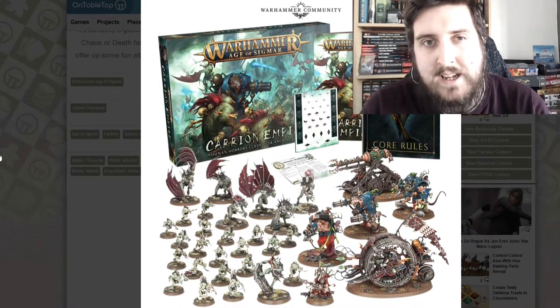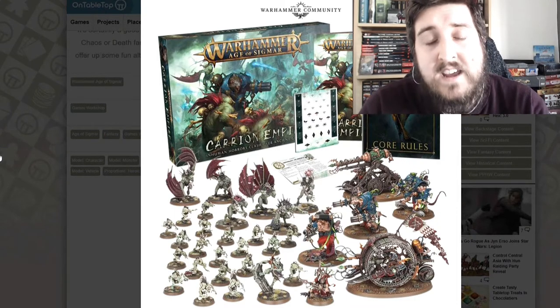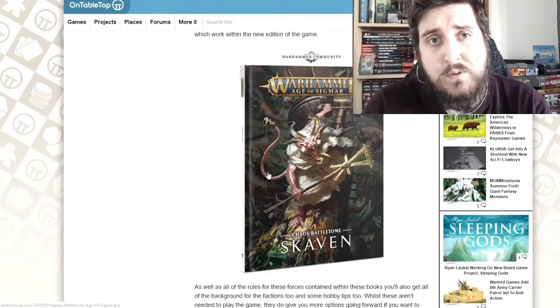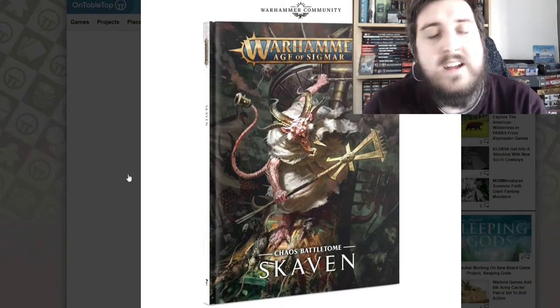It also comes with rules and a booklet for playing through a little campaign using these miniatures, which is always nice to see when getting into a game for the first time. As well as the box announcement, there are also a couple of new battle tomes — one for the Flesh Eater Court and one for the Skaven. There are a lot of Skaven players who have been looking forward to a new book, and that's now out.